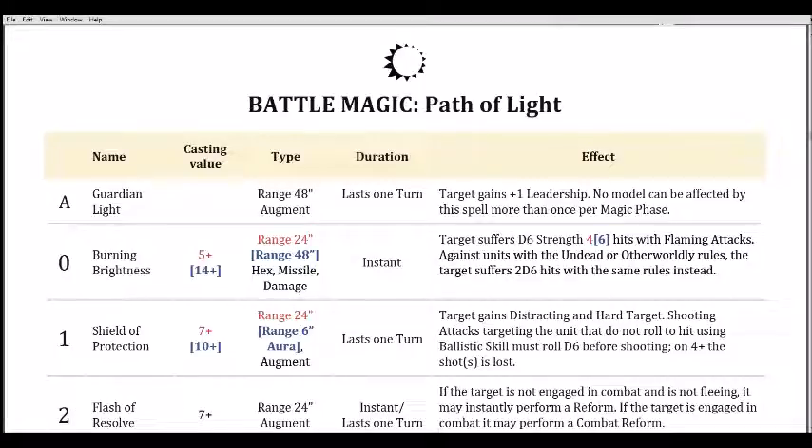The default spell is Burning Brightness, cast on a five, boosted to a 14. Range is 24, going up to 48. It's a hex, magic missile, damage instant. The target suffers d6 Strength 4 hits with flaming attacks. Against units with the Undead or Otherworldly rules, the boosted version is d6 Strength 6 hits.